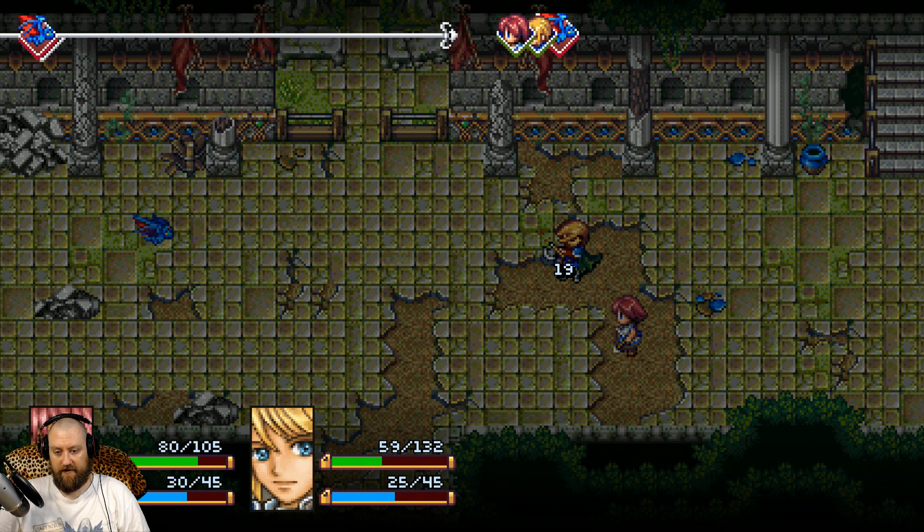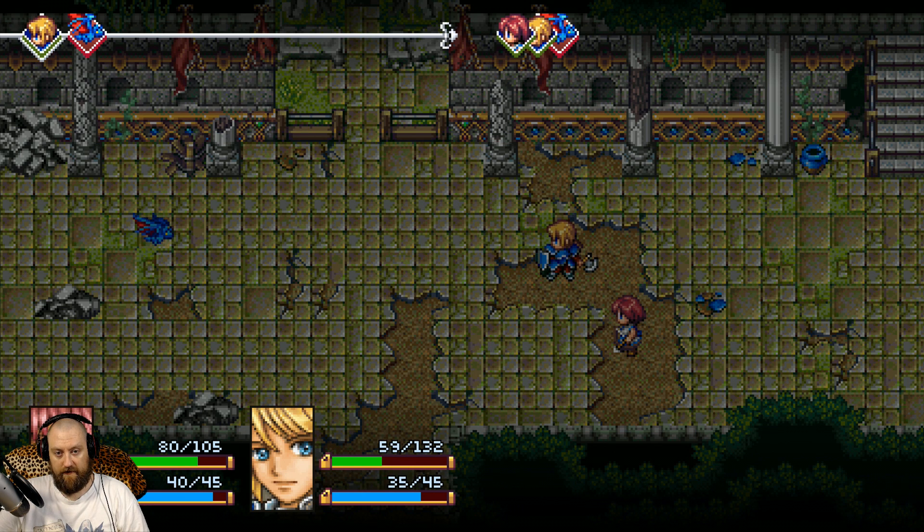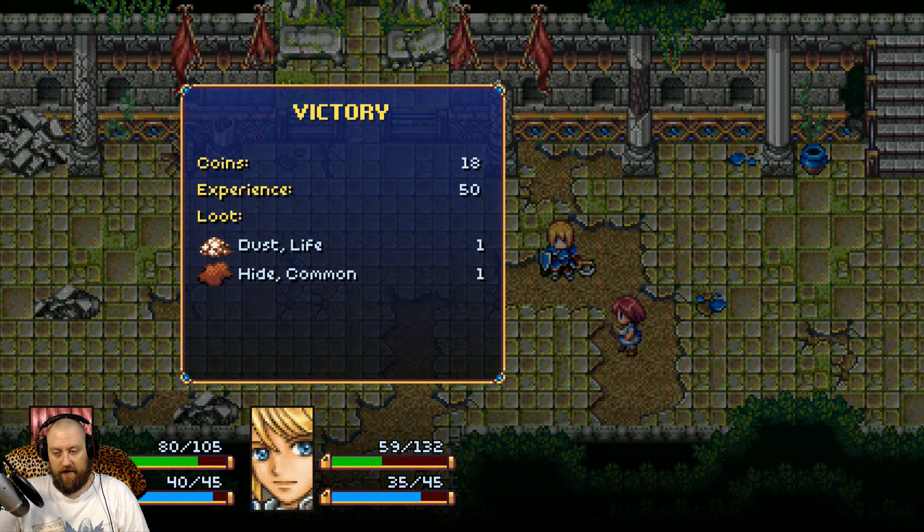One rule of all RPGs: kill at least one enemy per turn. Because even if the enemy has one HP, he can still deal full attack damage. You get it, right? So I should probably use that power attack.